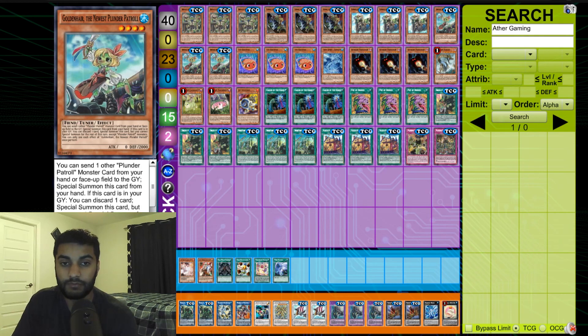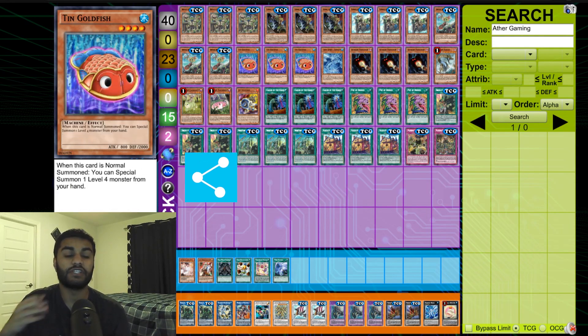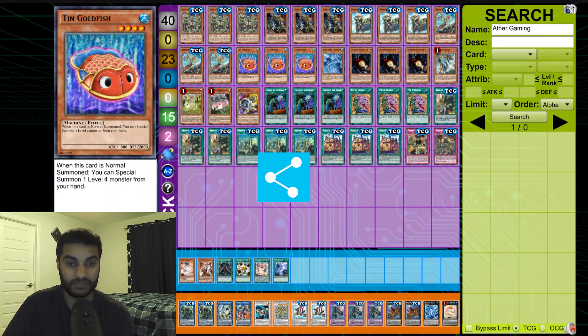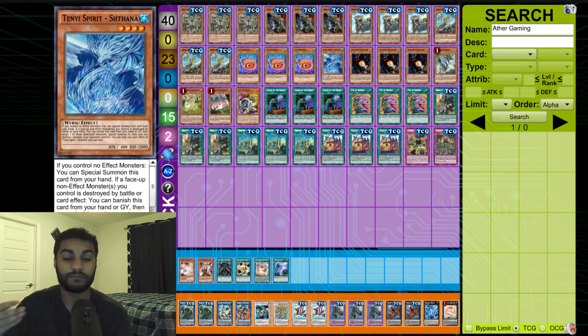Then we play triple Tin Goldfish. I got inspired seeing another player use it — it's a level four monster that on normal summon special summons a level four monster from your hand. Since all these monsters are level four, it helps you tutor out your extra deck monsters like Bahamut Shark. We also play one Stawna, a level four Water monster that can special summon itself, which is really good for turboing into cards like Bahamut Shark. You could fit Abyss Solar in here too if you want.